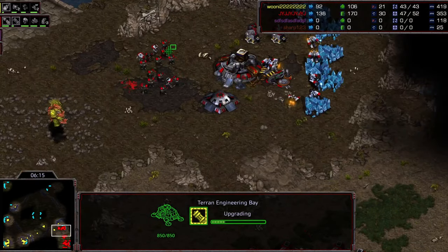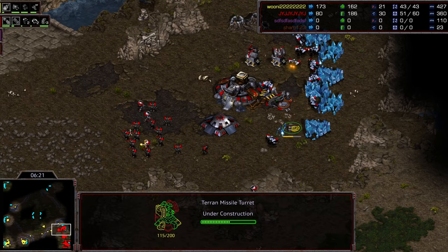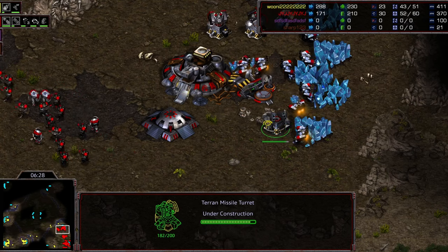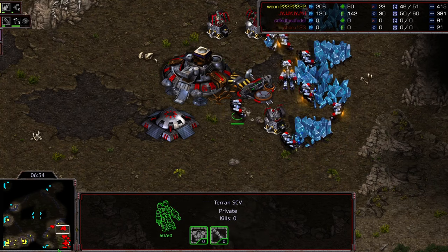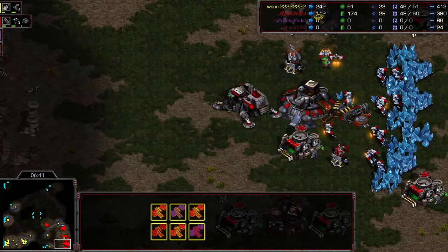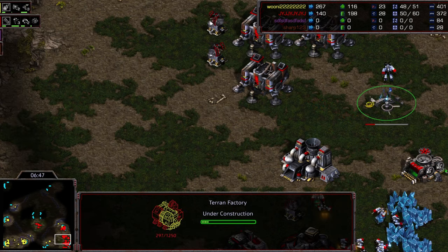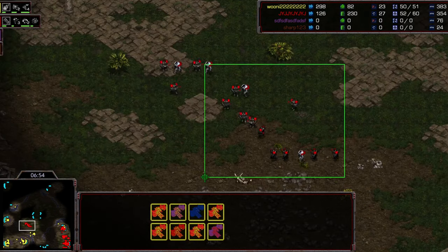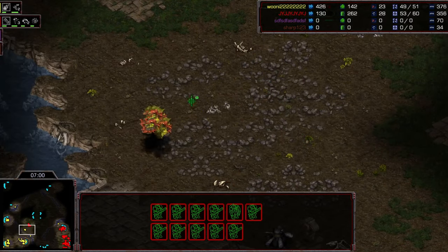Turrets are finishing up, though one seems badly placed - it forces an SCV to path all the way around, resulting in terrible mining. The mutas fly right into the back, killing a couple SCVs and marines and slowing down the factory. They do need to return home to help against the bio ball and make sure it doesn't reach the third base or natural - either one could be devastating.